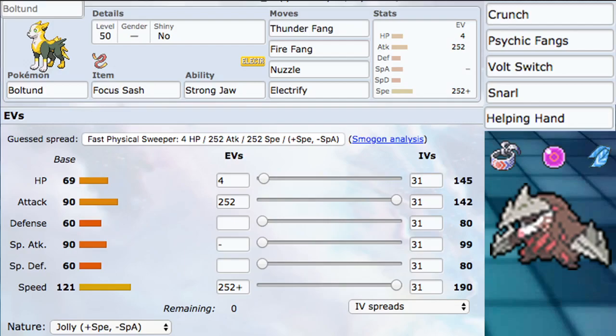Boltund is pretty cool — it has some really good options. Other items we could use include Choice Scarf or Choice Band to supplement damage or speed a little more, and Life Orb for more power overall. But Focus Sash just helps us live a lot longer. Our EV spread is very basic: 252 into Attack and 252 into Speed, with the extra 4 into HP. We ran Jolly Nature just to be as fast as possible.